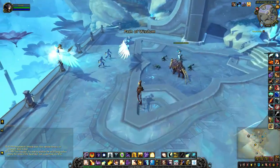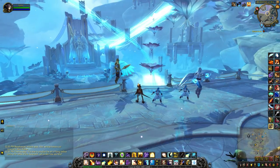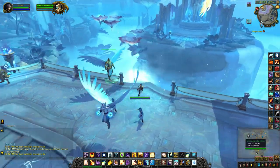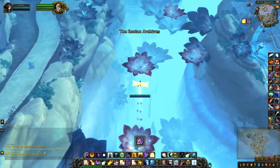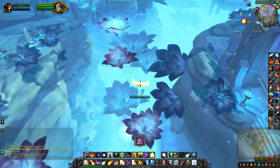I never realized there was a paragon challenge to this up and away daily. So instead of taking the usual one to the right, talk to this NPC. And then the button you can see on my screen, when you use it, it will freeze you in place until you use it again.